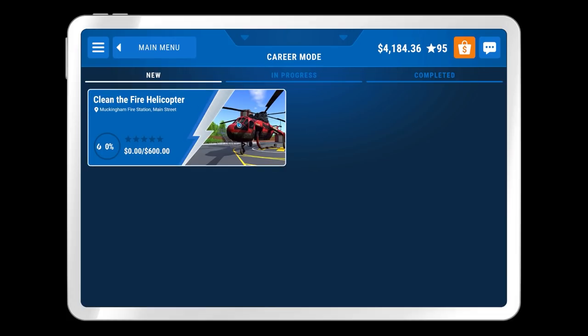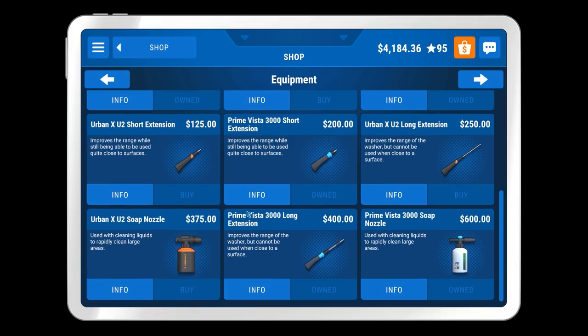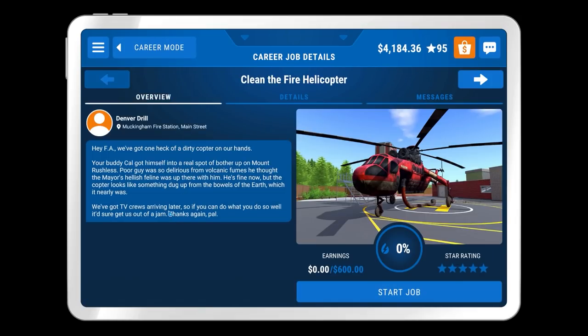We have one more mission to do at the moment. This is clean the fire helicopter at the Muckingham fire station, main street. It's 600 generic units of currency as a reward, but we can't buy anything because we've got everything bought. With the money we have we could probably get the medium pressure washer, not that we actually need it.